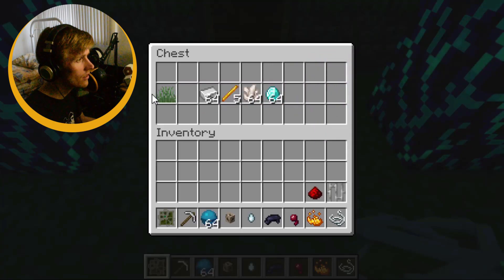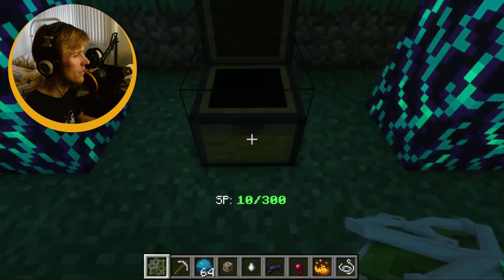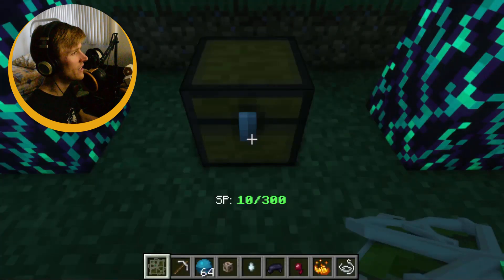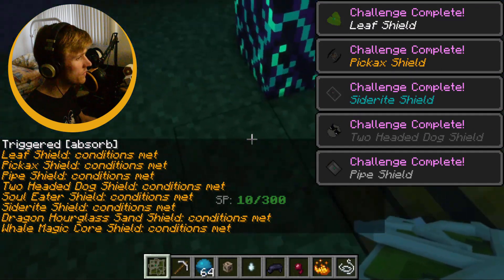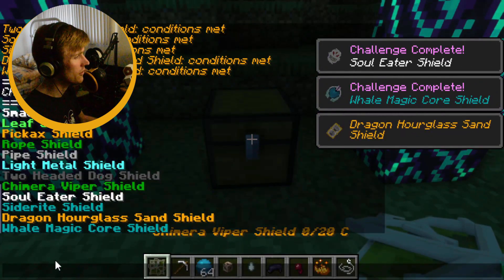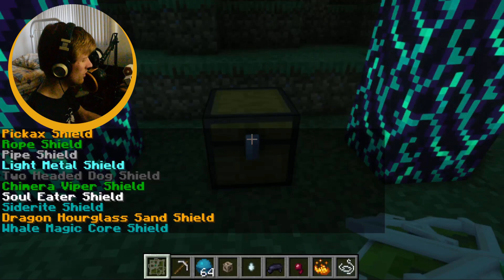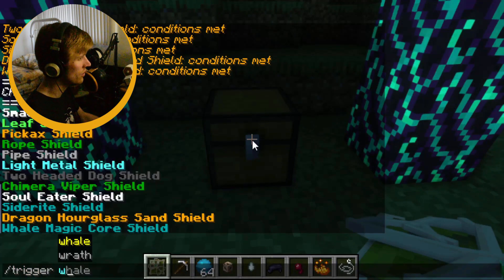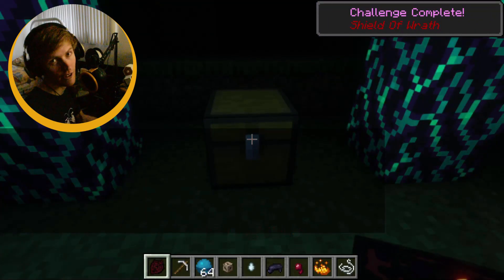Let us unlock the rest of the goodies. You might be wondering what these are — we'll get to that. So if I do trigger absorb again, I will unlock the rest. It never gets old. I've got the full repertoire, well, save for the Wrath Shield. Trigger Wrath. Now I got all the shields.